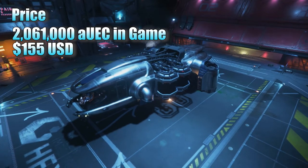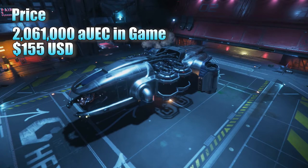You can buy the Prospector in-game for a little over 2 million AUEC, or if you want to pledge for it, it's 155 USD.